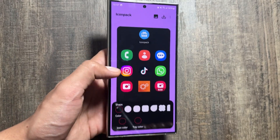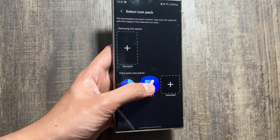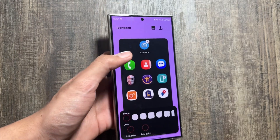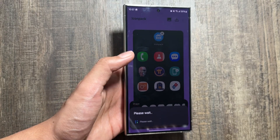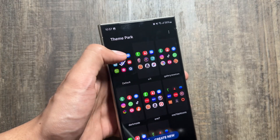Select the option of 'Icon Pack' and from here select 1UI7. After selecting it, wait for a while and then click on the download option. You will have to name it before installing, so randomly name it, and once done simply tap on it and click 'Apply'.